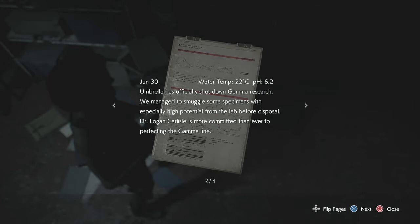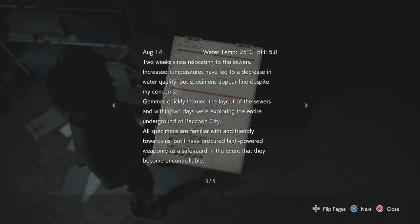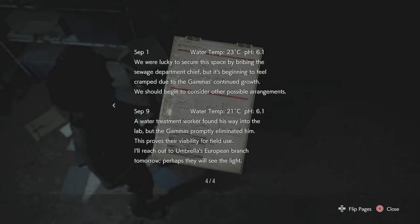Dr. Logan Carlisle is more than committed than ever to perfecting the gamma line. August 14th — water temperature 25°C, pH 5.8. Two weeks since relocating to the sewers. Increased temperatures led to a decrease in water quality, but specimens appear fine despite concerns. Gamma has quickly learned the layout of the sewers within two days, exploring the entire underground of Raccoon City. All specimens are familiar with and friendly towards us, but I have procured high-power weaponry as a safeguard. September 1st — water temperature 23°C, pH 6.1. We were bribing the sewage department chief, but it's feeling cramped due to the gamma's continued growth. September 9th — a water treatment worker found his way into the lab but the gamma promptly eliminated him. This proves their viability for field use.